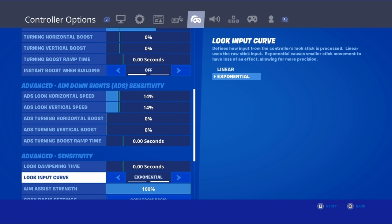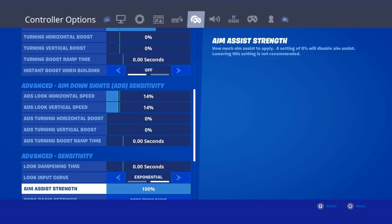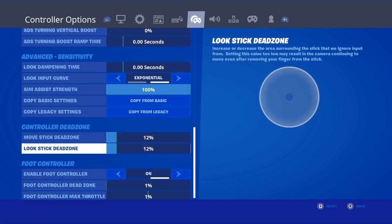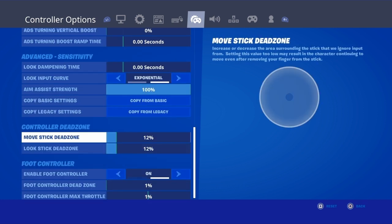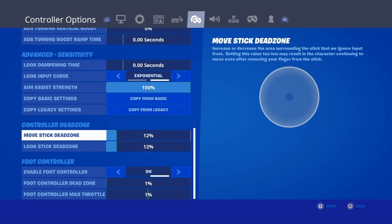I play on exponential — I do not play on linear because linear feels weird to me. Exponential is the best setting. I have 100% aim assist strength, and my move stick dead zones are 12 and 12. I'm thinking about changing these, so let me know in the comments what are some good dead zones.